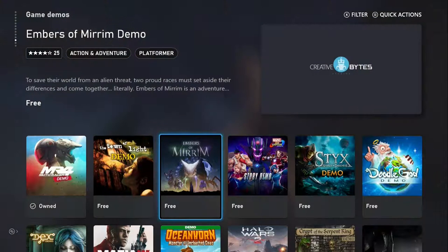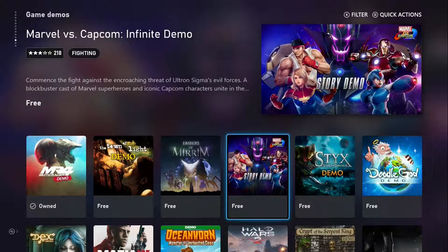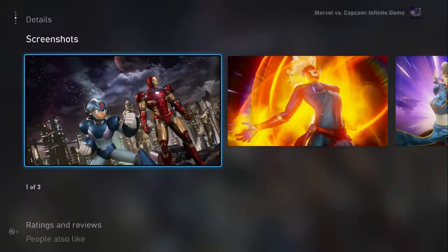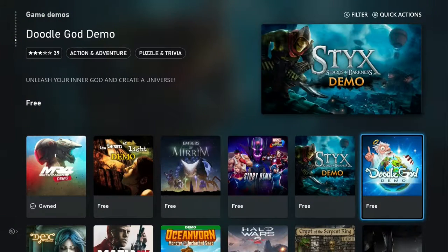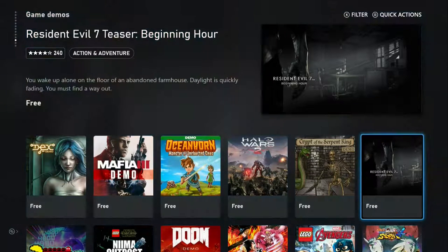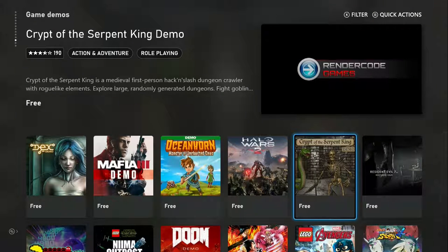The Town of Light, Embers of Mirrim, Marvel vs. Capcom: Infinite — here's something I would enjoy, 8 gigabytes, I would definitely play that. Shards of Darkness, Duluca Demo — I saw that before. Where's an Evil 7 Teaser, Crypt of the Serpent King.